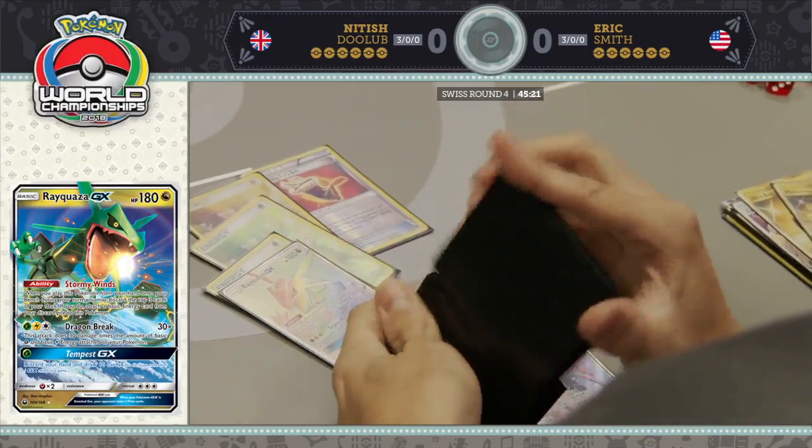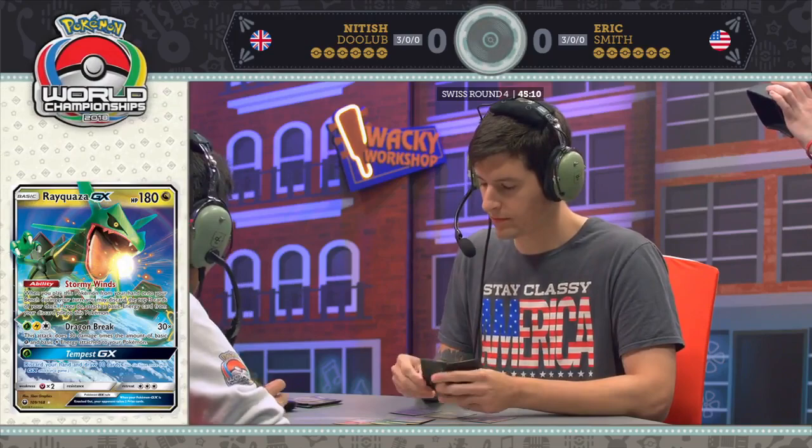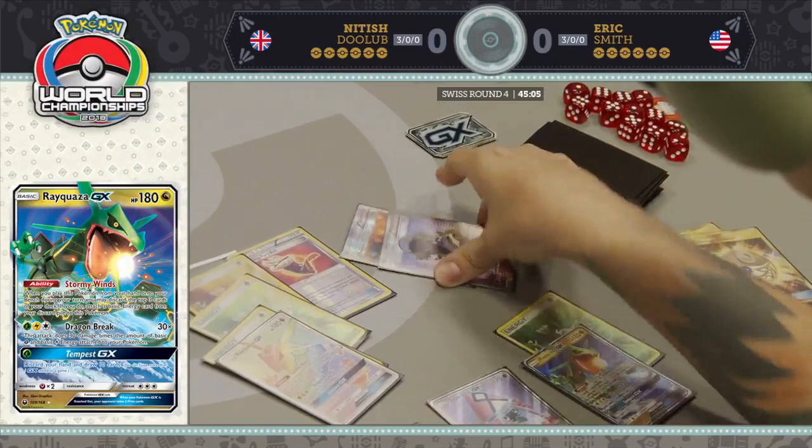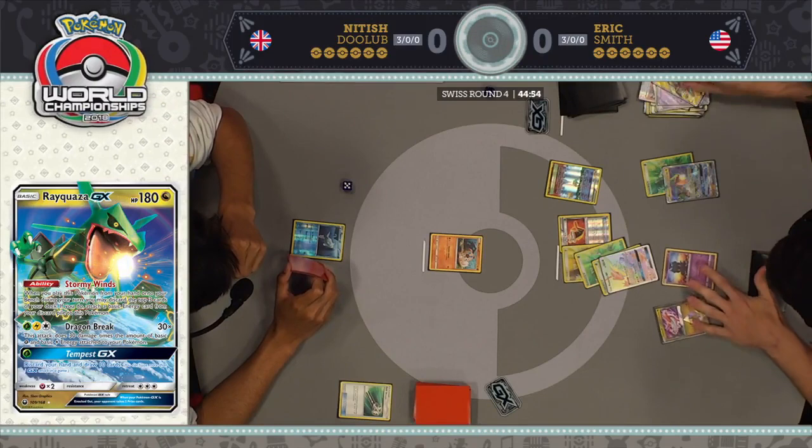These are three huge discards — there's that Grass Energy. They definitely helped Eric out here as he plays down Latias Prism Star, plays his own Parallel City to get rid of a couple of bad Pokemon on his bench, and now he's going to start attacking with Dragon Breath to knock out this Rockruff.